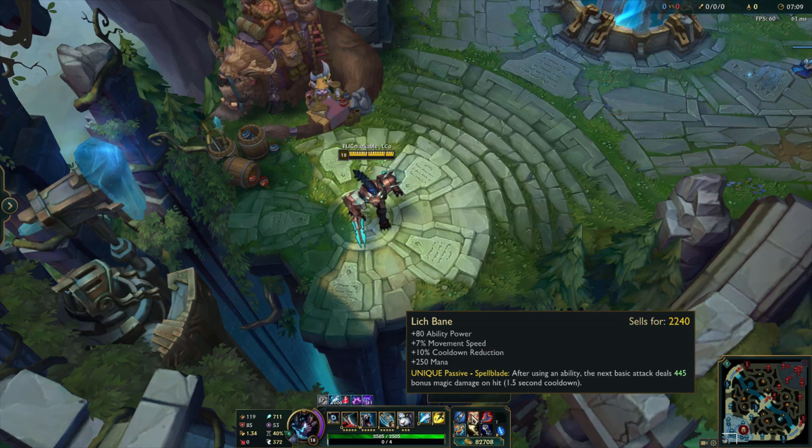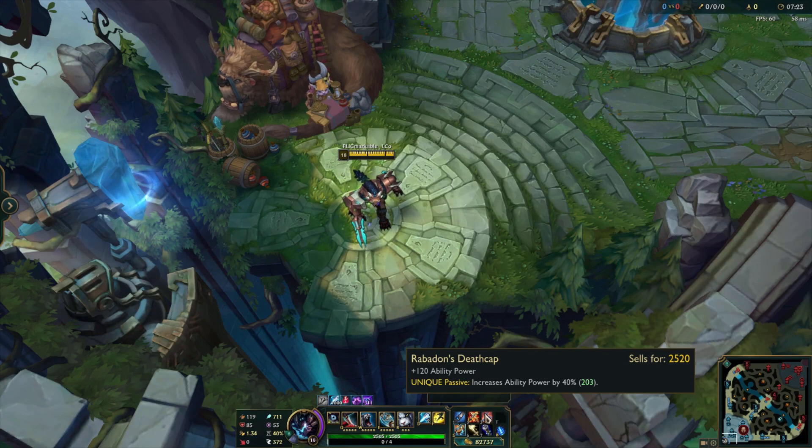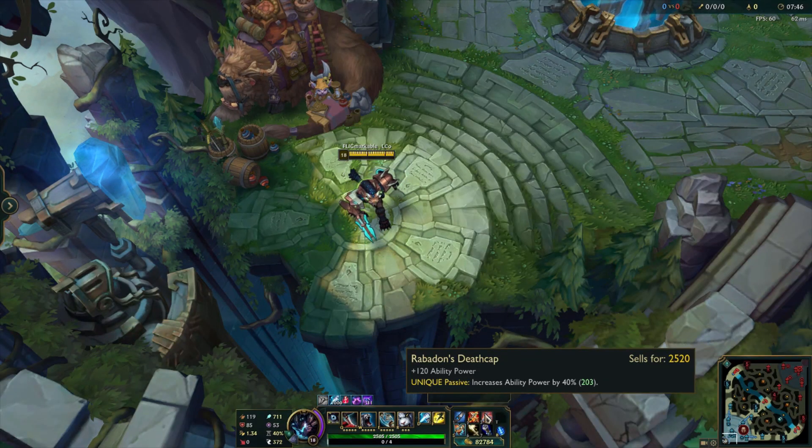The next item, which is different from my old video, is Rabadon's Deathcap. The reason I get this now is because it does a lot more damage and helps you scale so much better — the earlier you get it, the better. The reason I don't put it before the first two items is because you need your jungle item for sustain, and Lich Bane is a must for the Ability Power and the extra damage on your Q when you leap. Rabadon's is 120 Ability Power and increases your total AP by 40%, which right now is giving me another 203 Ability Power.